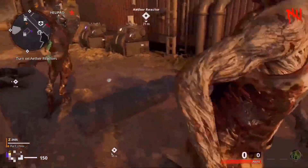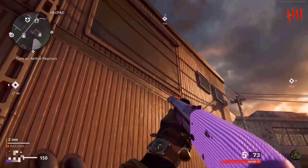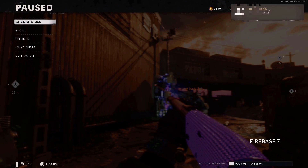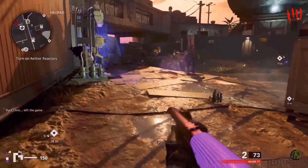Make your way to the helipad and come over to this area. You want your friend to throw the monkey bomb where I'm aiming right now. As soon as he throws it and it's in mid-air, you want to pause the game. Once you pause the game, make sure the monkey bomb is in the air and have your friend leave the game.